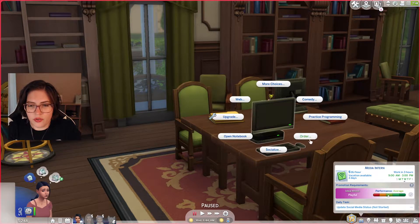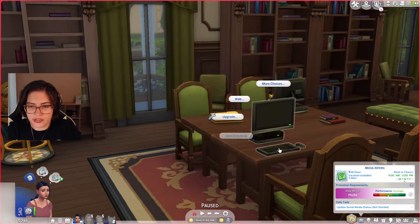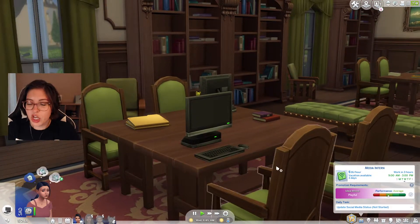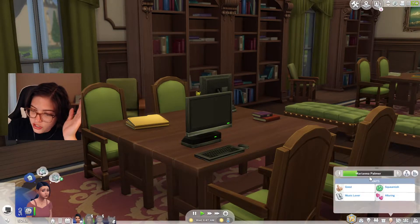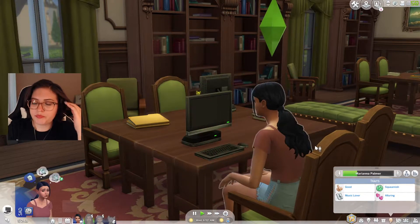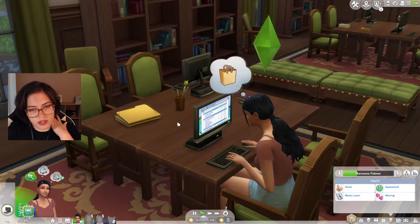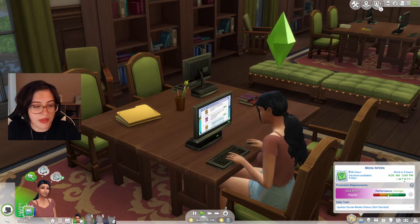Where would we go? Web? Socialize? Social — oh, social, duh. So we're going to create a profile first. She hasn't done anything in her social media career. Is she the same age? She's a little bit older, it looks like. That's okay. So we'll create our profile, and then we'll just update our status. That's all we need to do — we can manage that.